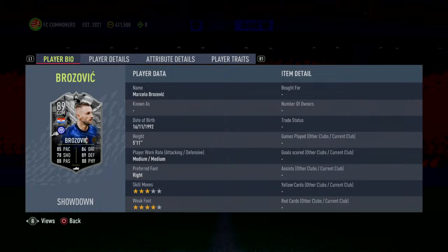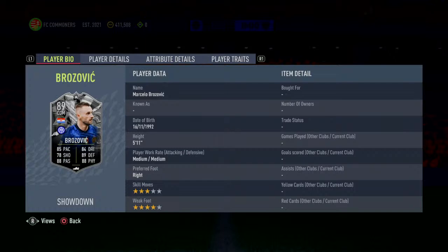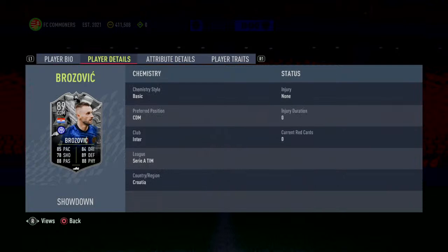5'11", medium-medium. That could be very interesting for a CDM, especially because of what we're going to discuss in just a few minutes. He is 3-star skill moves, so don't dribble with him. He is 4-star weak foot, so you can shoot with him. He's playing for Inter, of course. He is Croatian.